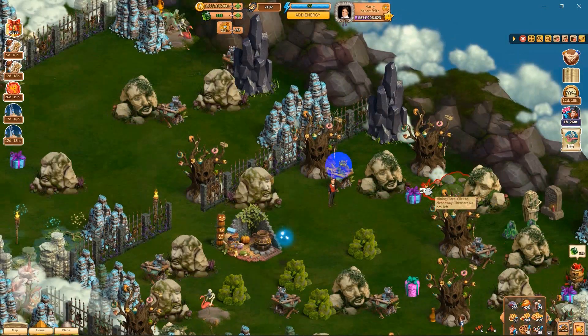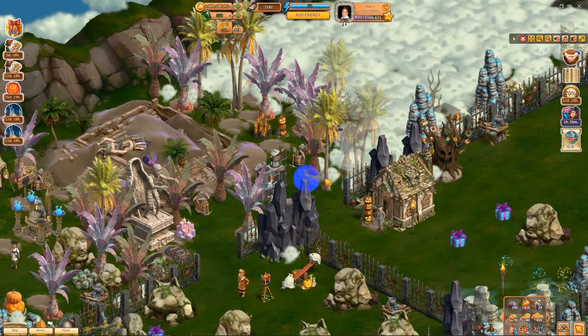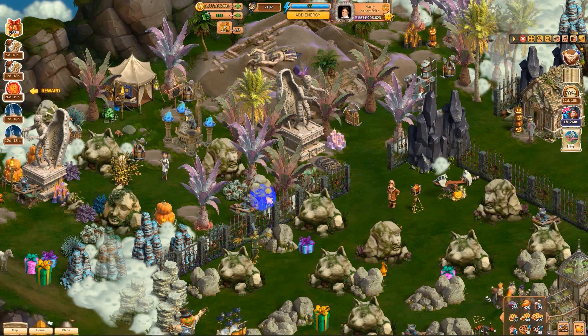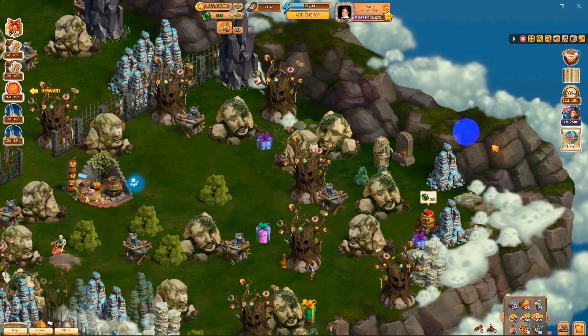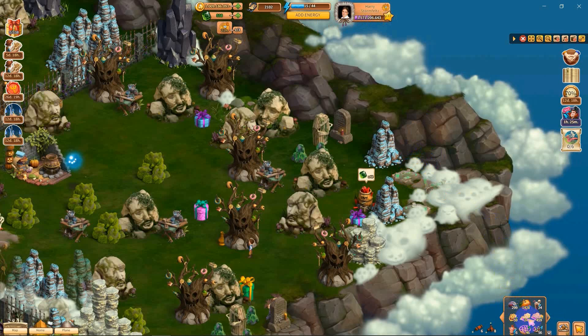Klondikers, I found this thing back here but I can't get it - I have to clear something out first. Here we go. I found this back here and I heard it might be the collecting spot for the mining place for these things, but I'm not sure. We're going to collect it - it's 60, so let's see what happens.